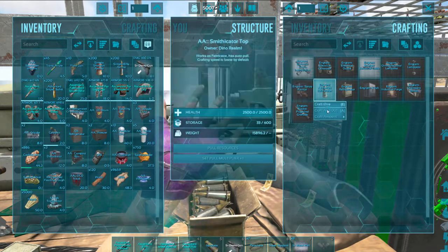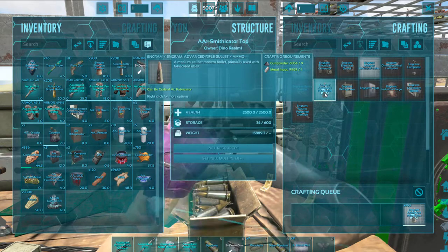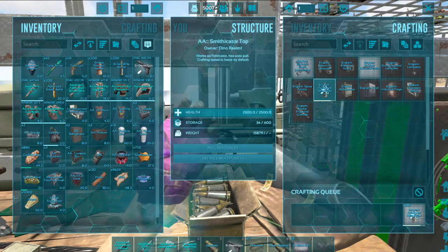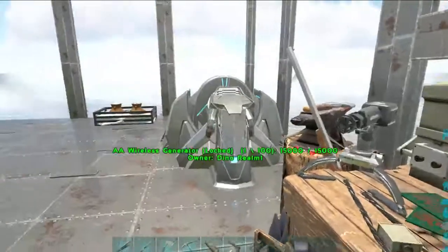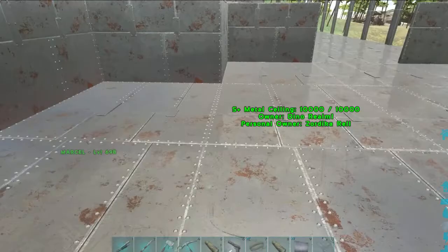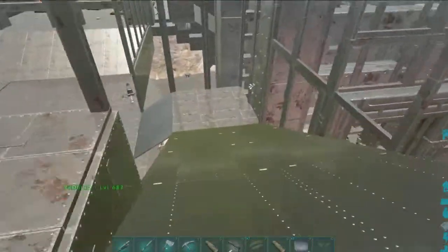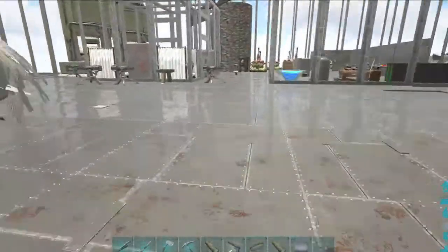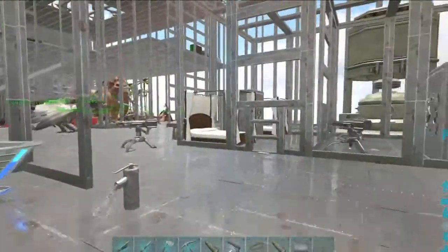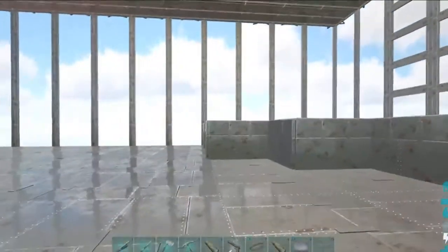Now we can craft — we can craft about 600 bullets. So we need a chemistry bench — it's a mortar. The chemistry bench.